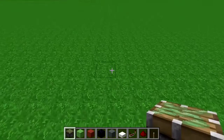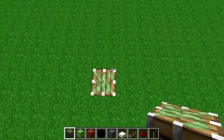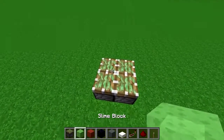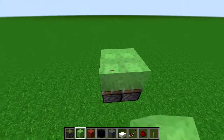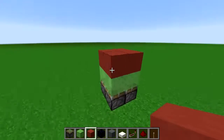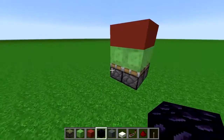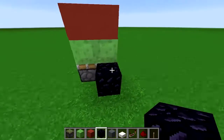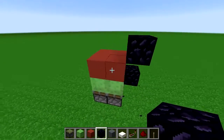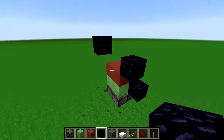You want to start off three blocks below your floor level, but for the purposes of this tutorial I'm just going to build it on the flat level here. You want four sticky pistons facing up, four slime blocks, and then whatever block you're going to be using as the floor of your elevator. The points where we're going to power these pistons are going to be right here, two blocks above that, and one block above that one — so those are the four points.